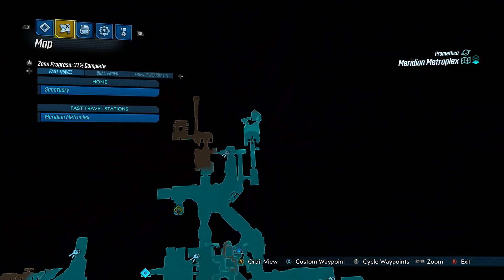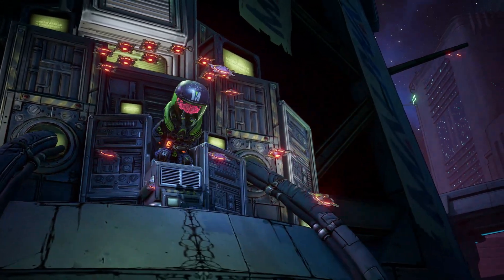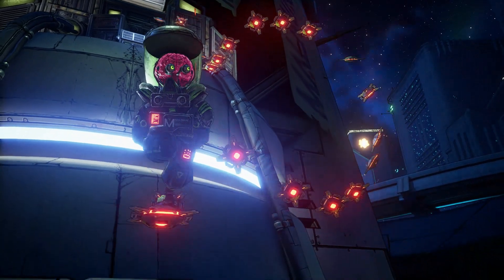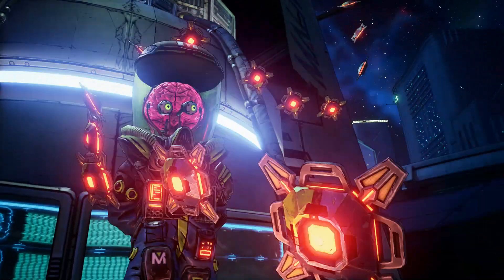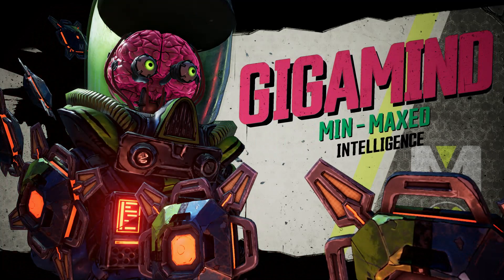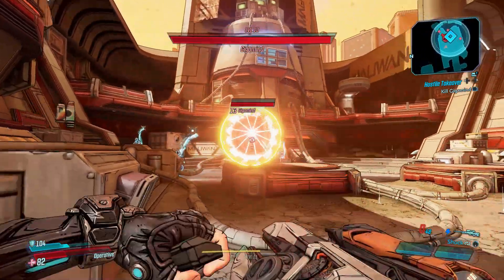Here you'll face Gigamind. Now this guy can be a pain to beat if you're at lower levels or if you're not spec'd very well. Just remember, you need to get behind him and take him out because of that front-facing shield.